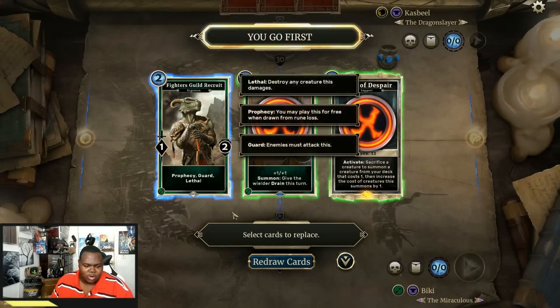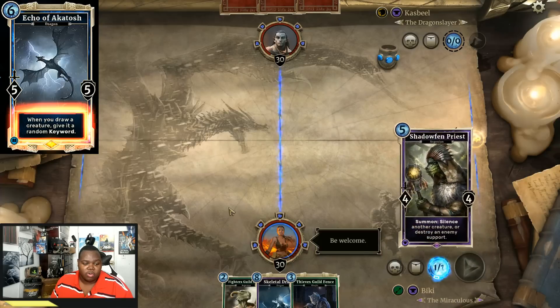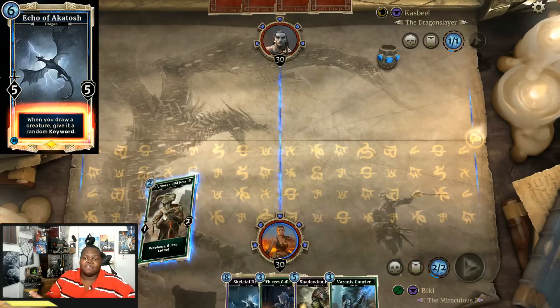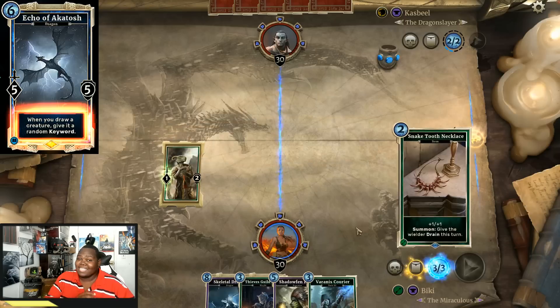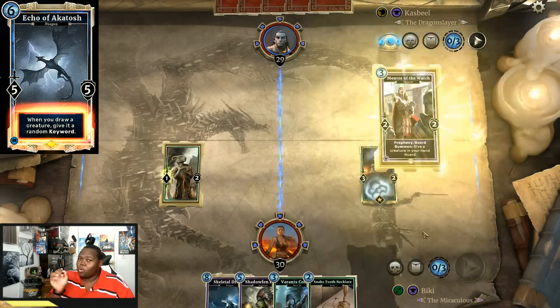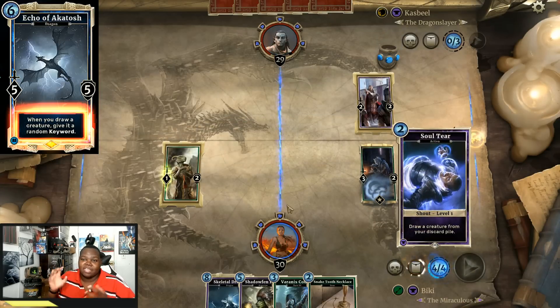The biggest change off the bat that everybody's been asking for is Echo of Akatosh. Akatosh has been changed to: when you draw a creature, give it a random keyword. Before, when it was summoned, it gave creatures in your whole entire deck a random keyword. This is a humongous change. Before, Echo of Akatosh affected your whole deck at turn 6, giving everything a crazy amount of keywords. Now, those people who had decks based around Illusionary Mimic comboing with Echo of Akatosh — that whole combo is completely gone. It was a really cool combo and one of the few ways to make something more strategic than just plain randomness with Echo of Akatosh.